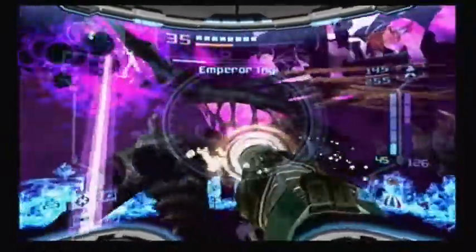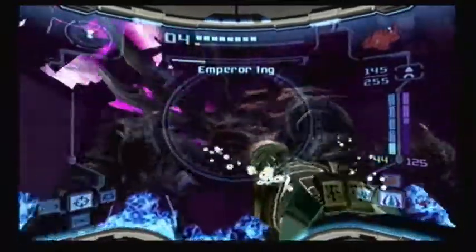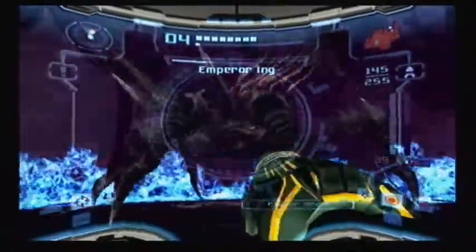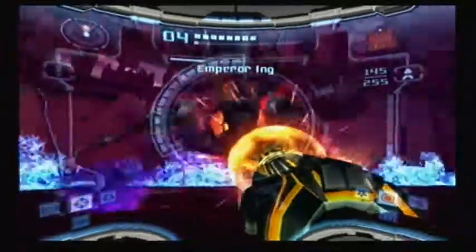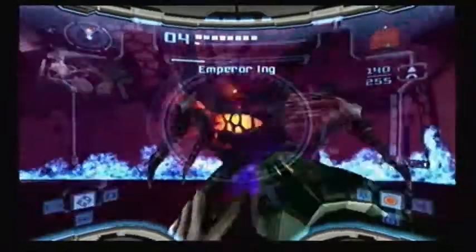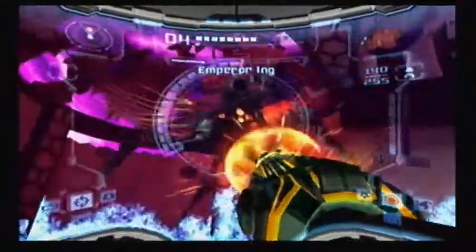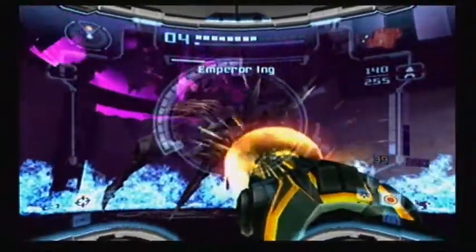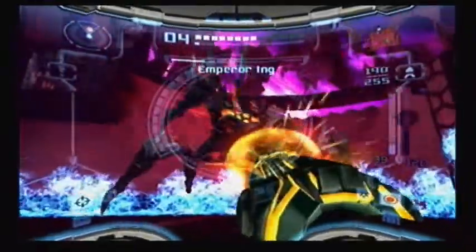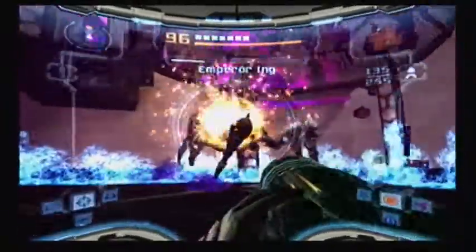I did kind of bad with conserving my ammo. See, that's what I mean — it freezes you, but I'm pretty quick with my fingers so I managed to break out of it quickly. Every time you take down one-fourth of his health he automatically switches back to his base state. When he's got only one-fourth health left, I think he becomes faster and harder to hit, and he starts mixing up every single one of his attacks.